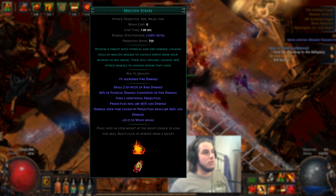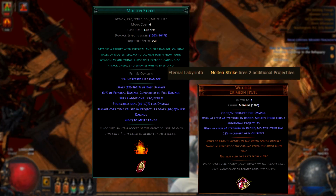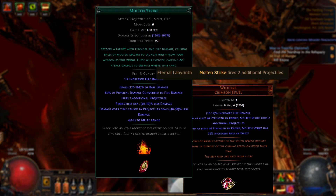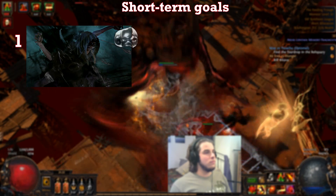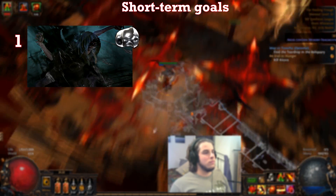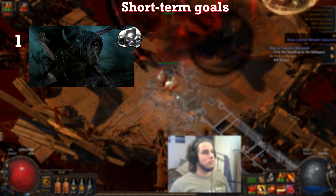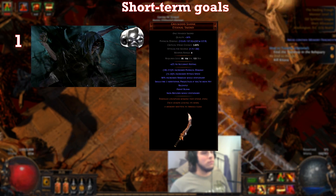Molten Strike is a very easy skill to scale, and it has a very high ceiling in terms of damage and clear speed. However, reaching these points requires really good gear and really good passives. My short-term goals are as follows: the first is to kill Elder as soon as possible for the respec point, because my current passive tree doesn't have a lot of synergy. Also during this time, I'll potentially farm the tier 6 Constrictor, which is one of the Elder's guardians for the Grailwood Shank.